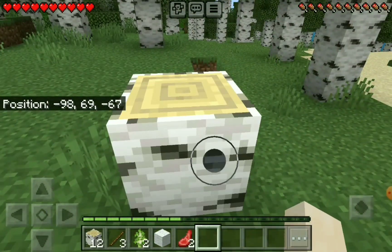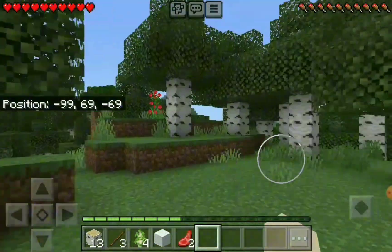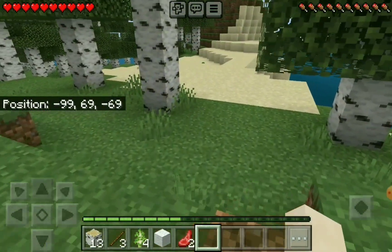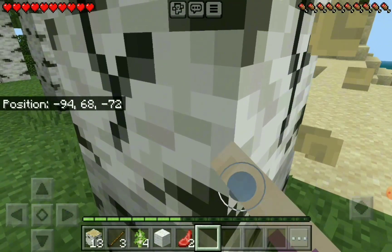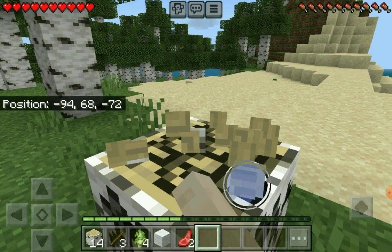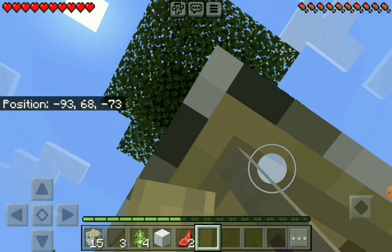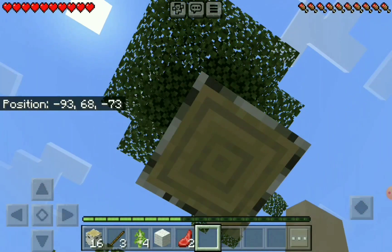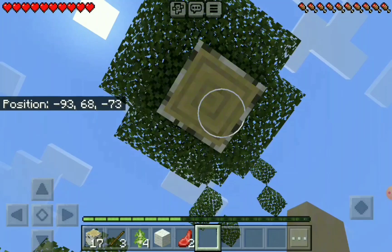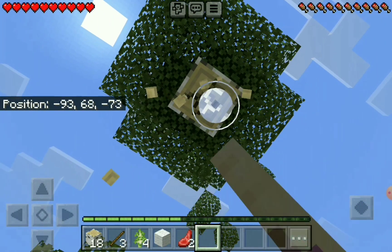We're just gonna focus on logs and cobblestone. The cobblestone we can get underground. Honestly, I like the fact that this is near the water and near sand — kind of on the edge of two biomes. Our goal is just to have enough to get through the first night. The main thing is having enough light to get through the first night.